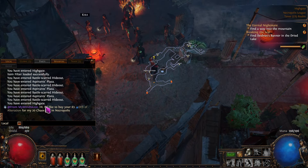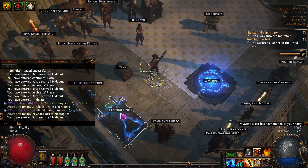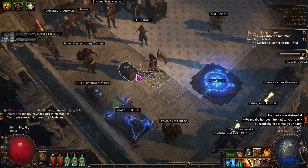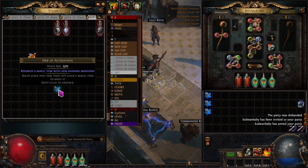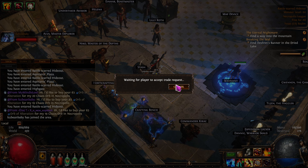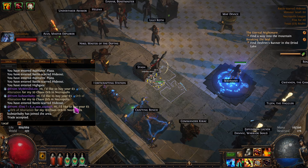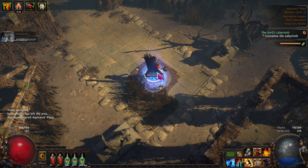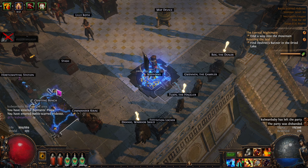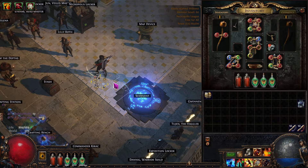Somebody messaged us — invite the person. There's another person that sold. They were spamming people to sell, and we could have got 20 chaos out of the deal. We're going to trade, then update our listing so people stop messaging. We'll say sold. Now it's updated and we have 19 chaos.